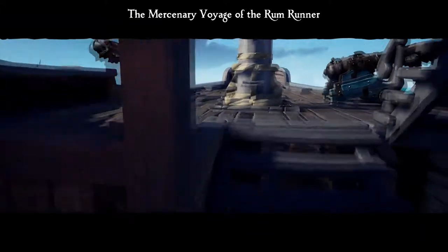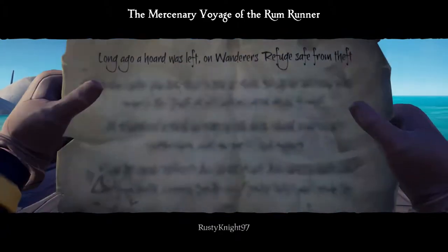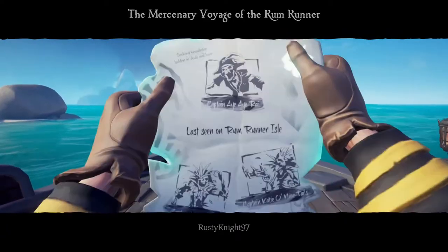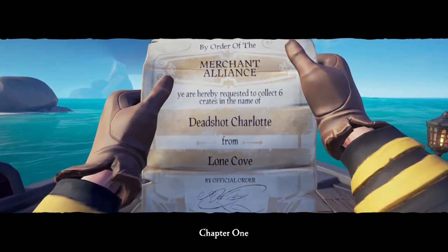Once you're at your ship, put it down on your table and as you can see it comes up with the Mercenary Voyage. It gives you one quest each from Gold Hoarders, Order of Souls, and Merchant Alliance, so you do get one of each.